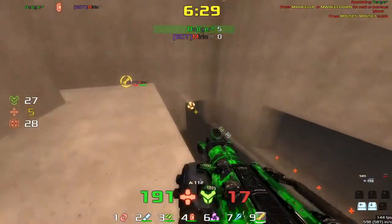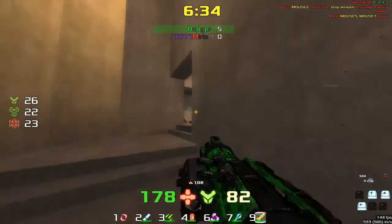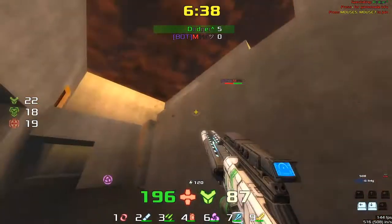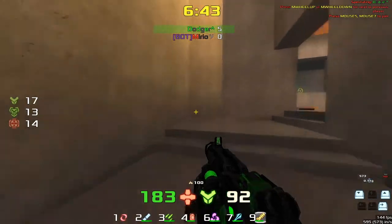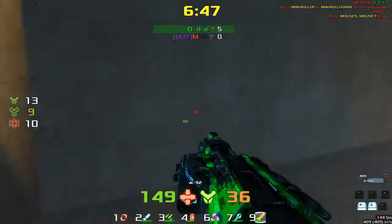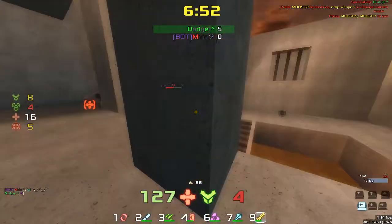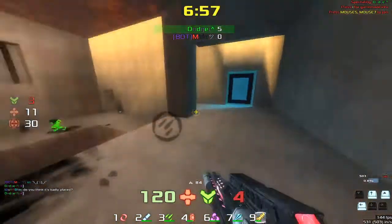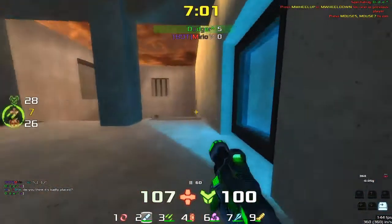Dodger wants to take some more frags and secure this lead, but not at the expense of being shot. Back and forth through the teleporter, he takes one more pot shot at Mirio, and Mirio falls into his hands. But there we go — Mirio has an item and they're back to trading items again.